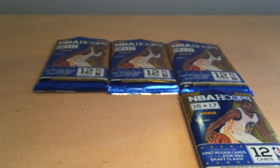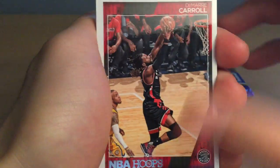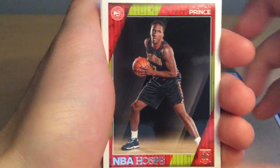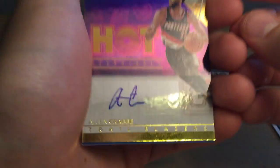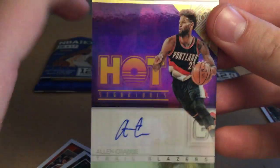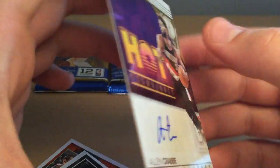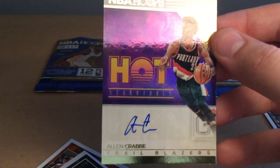Third pack: we have DeMarre Carroll, Toronto Raptors; Karl-Anthony Towns, Minnesota — cool shot; Taurean Prince rookie card; Jimmy Butler, Chicago Bulls. And a signed Allen Crabbe card — first signed card of our box! There's his signature; it's a hot signature, that's what NBA Panini usually does. I'm glad I got a signature — not the most desired player, but I'm not gonna complain. At least I got one.